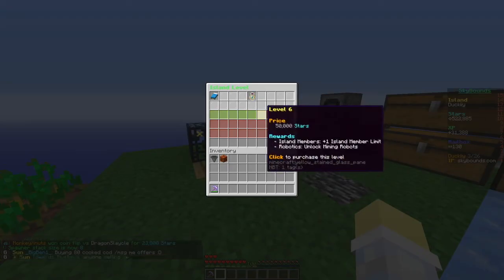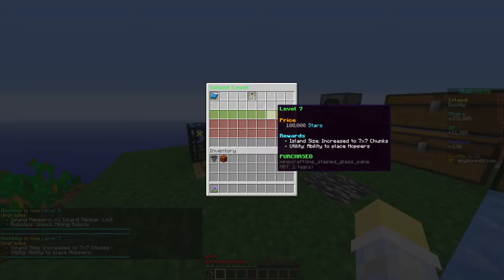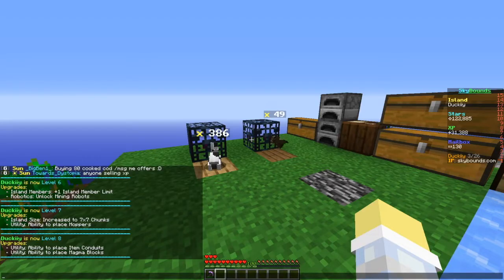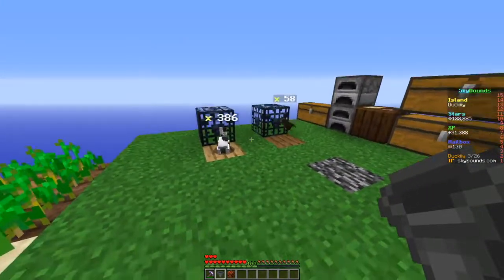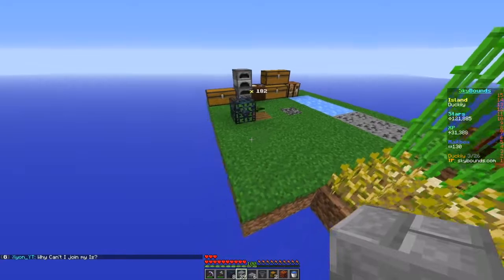Now we can do slash is level and buy levels six, seven, and eight. Now we can place mining robots, hoppers, and magma blocks. I don't have any mining robots but we can place the hopper and magma block I bought. We still have an extra 100k so I'm not going to coin flip that away.